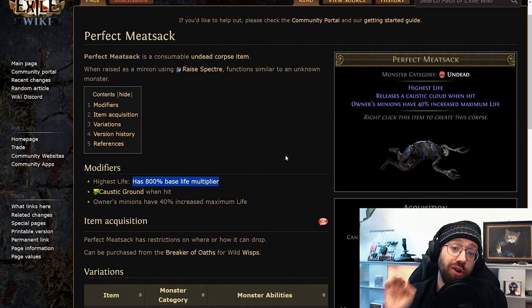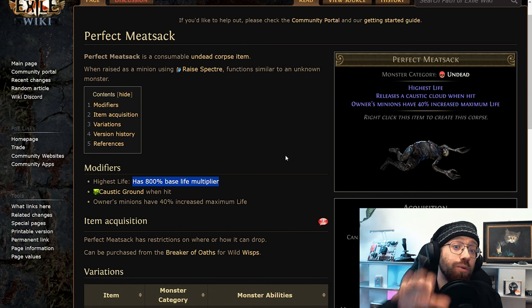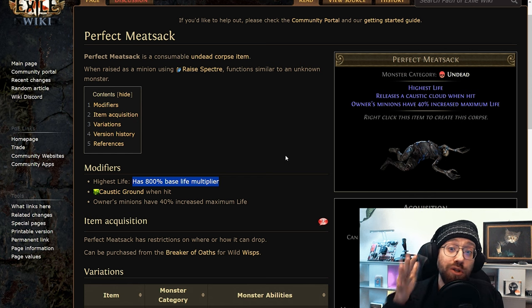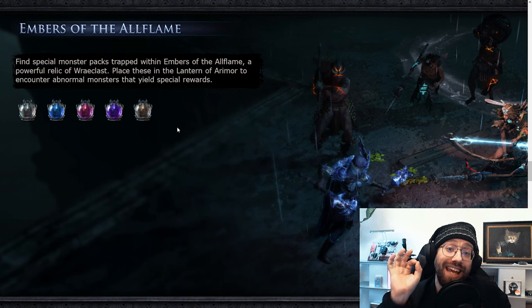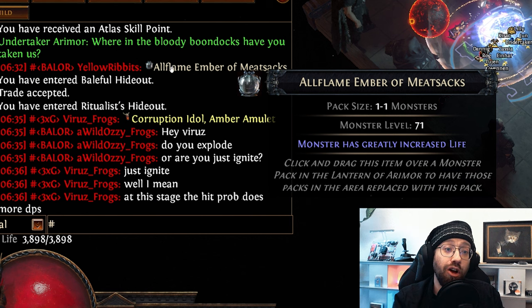In 3.24 Necropolis, Meat Sacks are back on the menu, and unlike in the previous league where you could summon them as spectres from the Breaker of Oaths, now you can actually add them to your Desecrate table as well, which was previously not possible. The way you can obtain Meat Sacks in Necropolis is through All Flame Embers from the league mechanic — specifically the All Flame Ember of Meat Sacks.